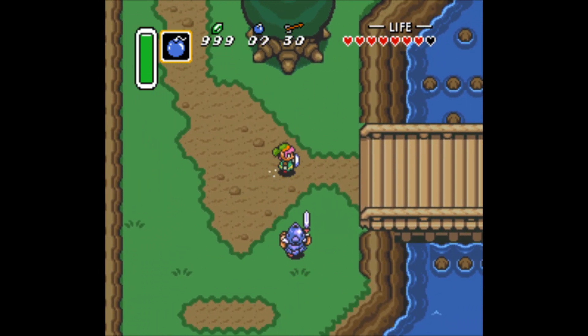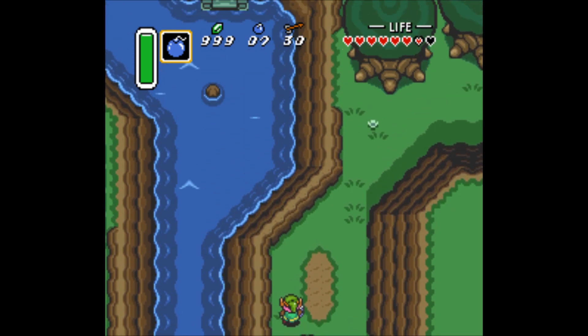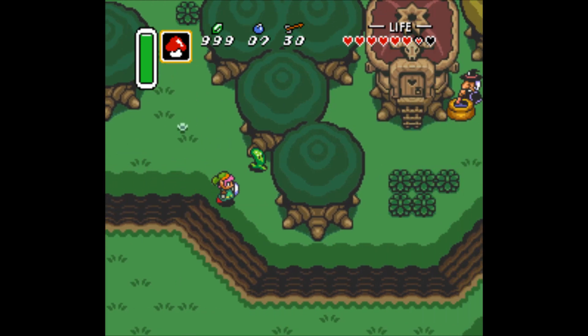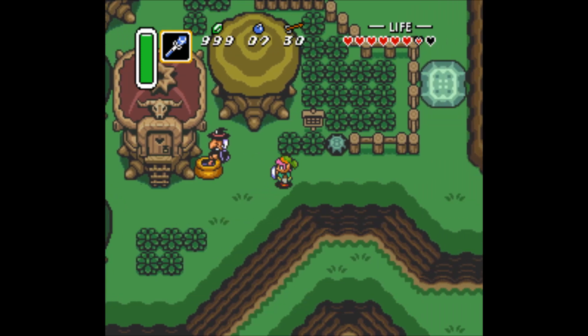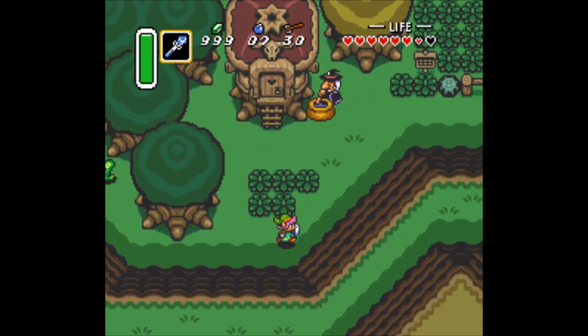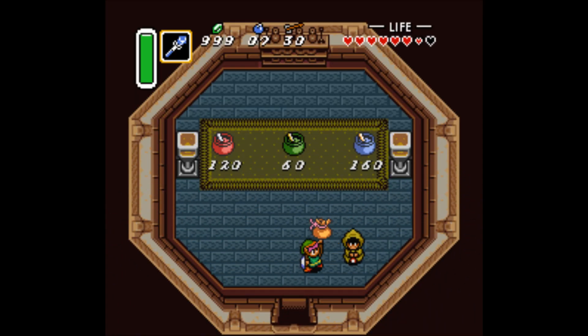Those Zora flippers. But also, on the way, we can get ourselves some magical powder. Hey, Miss Witch! Ooh, smell of runnin' fruit. There you are. I believe 'come back later' just means exit the screen and come back. There it is — magic powder. You can sprinkle it on things and stuff happens.